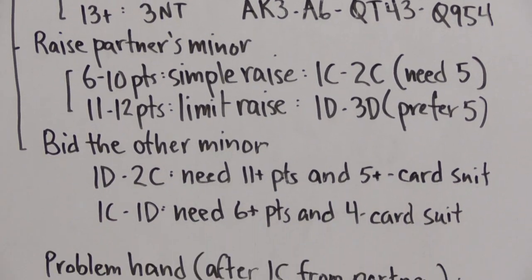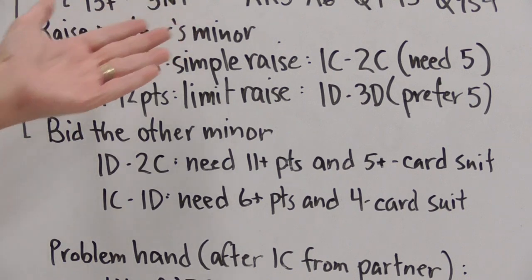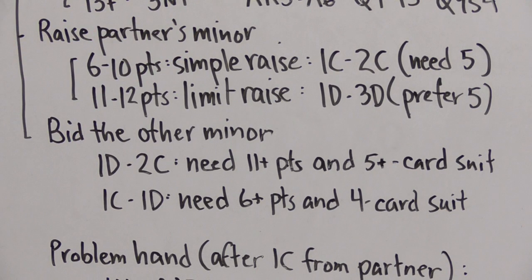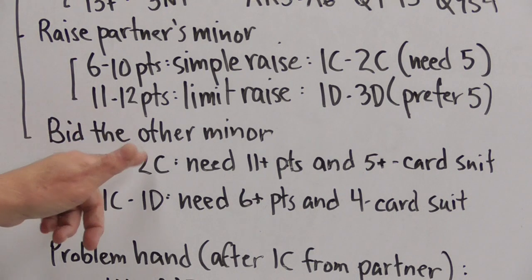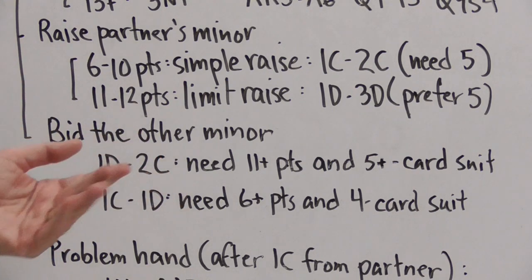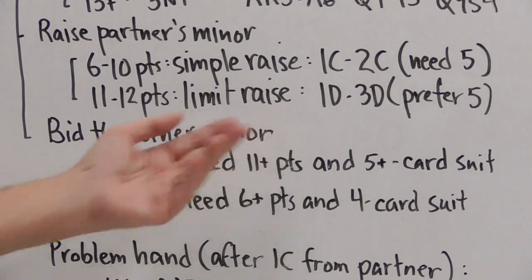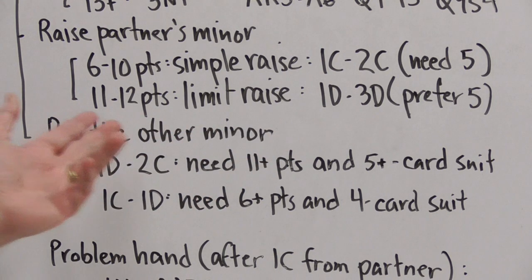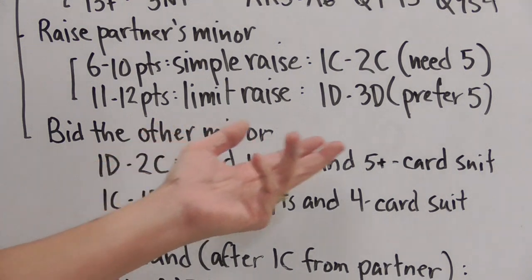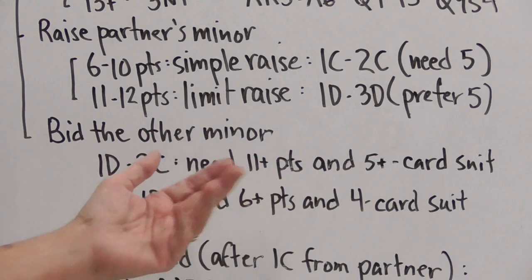Another possibility is bidding the other minor. If you say two clubs after partner's one diamond opening bid, playing standard American you need about eleven points and generally a five-card suit. On the other hand, when the bidding goes one club, one diamond, you need much less — a four-card suit and six points are enough.